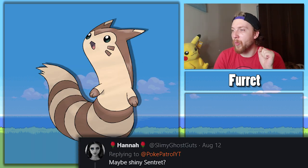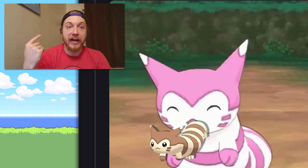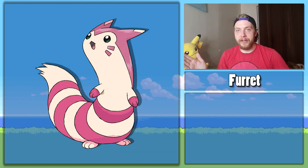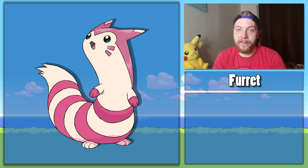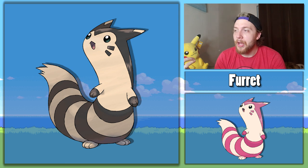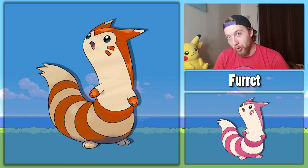Hannah at slimy ghost guts — great Twitter handle, by the way — wanted me to fix shiny Furret. Hey, it's future me editing at 4:20 in the morning. I just noticed that Hannah had requested shiny Sentret but then posted a gif of shiny Furret, so with my small brain I got confused. Hannah, I'm sorry if you actually wanted shiny Sentret instead of shiny Furret — if you do, I'll do it in the next video. I personally think the pink looks really cute on Furret. I made two versions: in the first I made his fur a darker, more auburn color, but felt it was too similar to the official artwork, so in the second I made his fur orange — so he kind of looks like a very long skinny red panda, which is adorable. Shiny fixed.